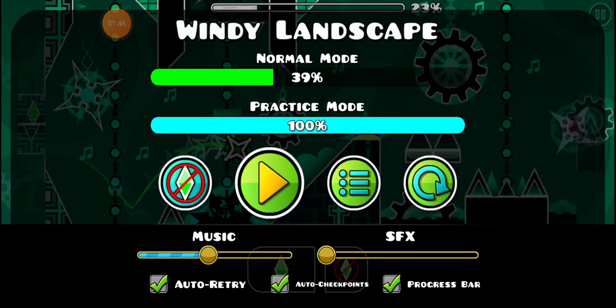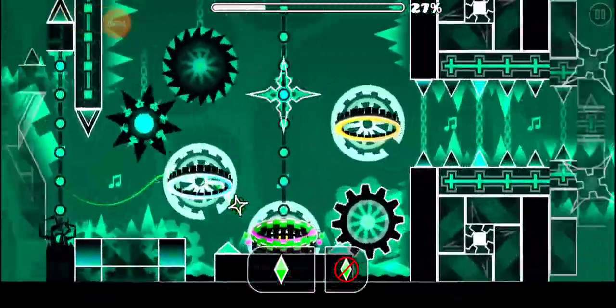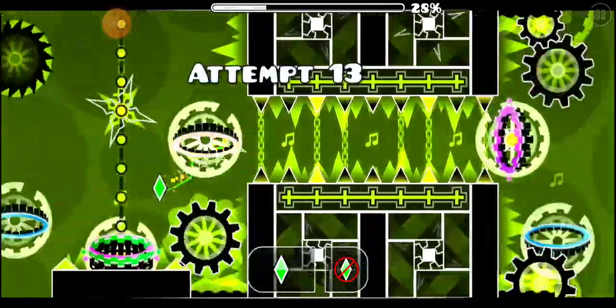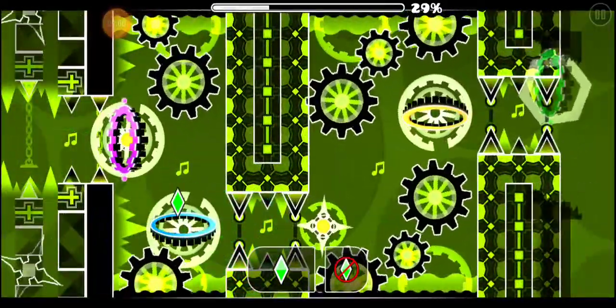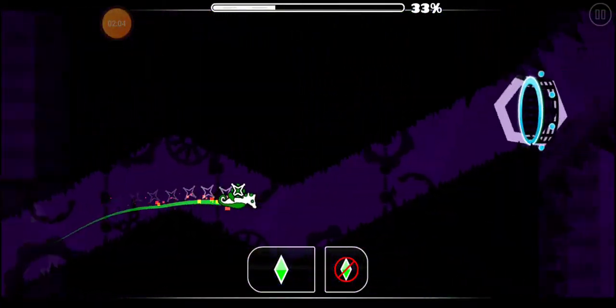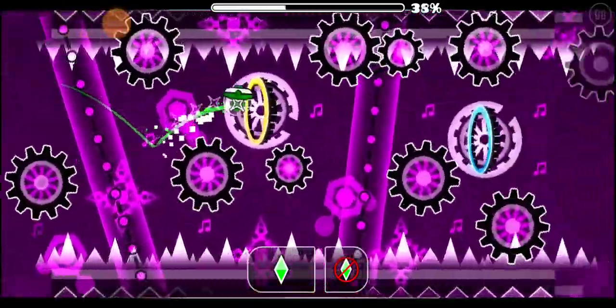When you come up here you'll notice there are three jump orbs — you press the middle one. I'll show you: come up here, press that a little bit late, press the middle one like that. And then this ship part is the hardest part of the level by far. Okay, there we go — this wave is also like... there we go.